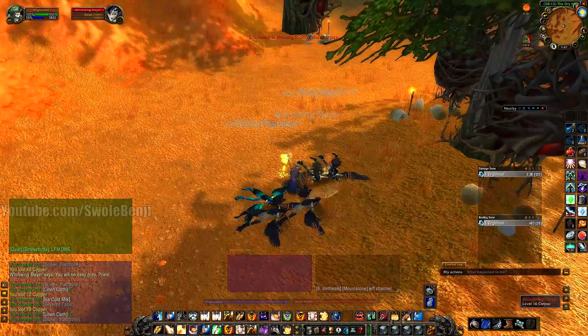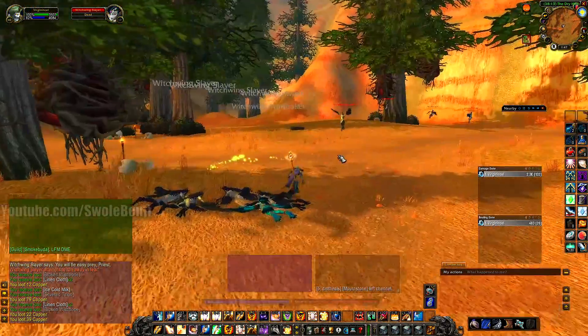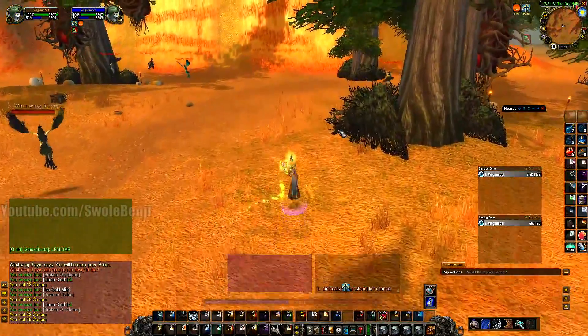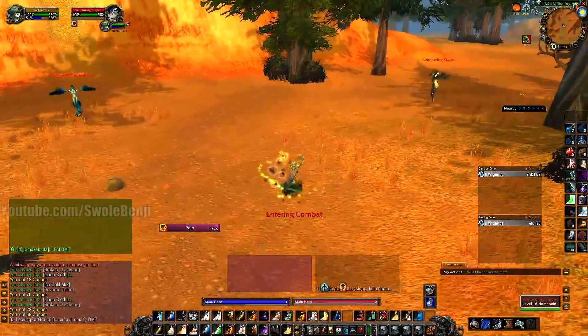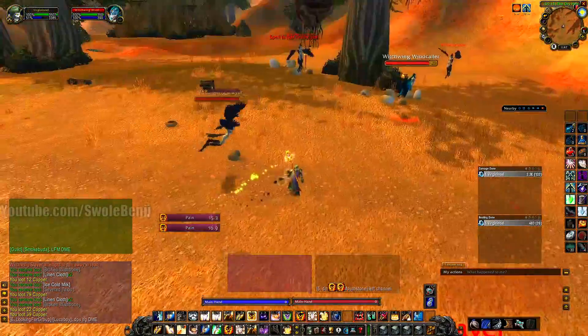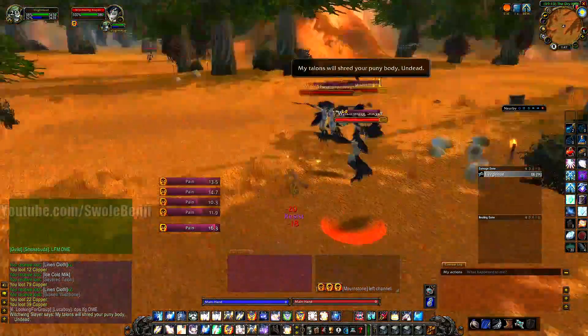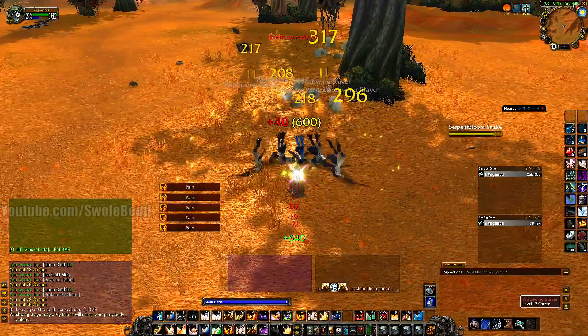There are trinkets you could have that could speed this up, like the Ramstein's bolts for more damage. You don't need it though — you're a priest. If you have mana problems, just buff yourself. You don't need any of this stuff. You just gotta dot up all these mobs with a rank 1 so they don't die, pull them, and then use a max rank and they're dead.